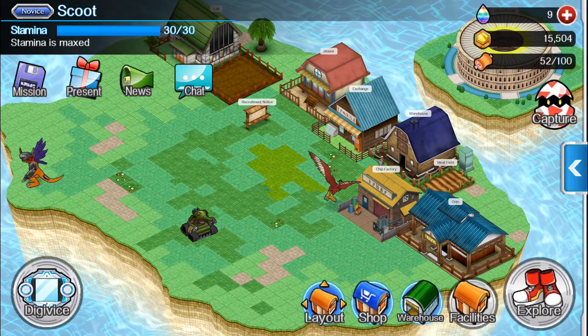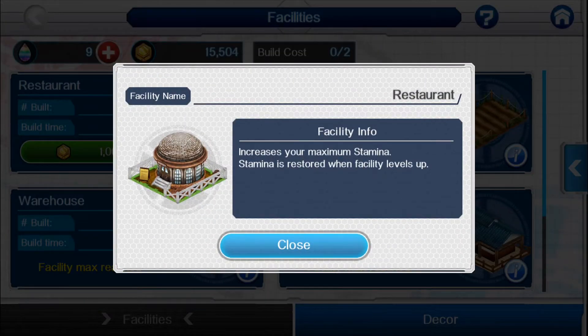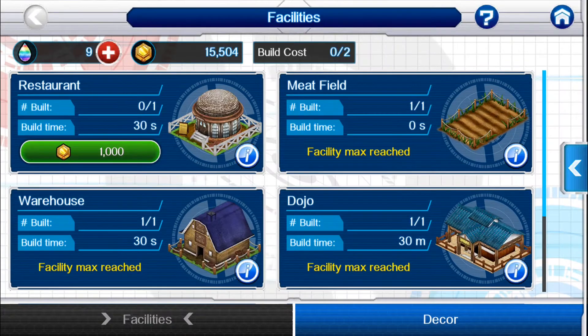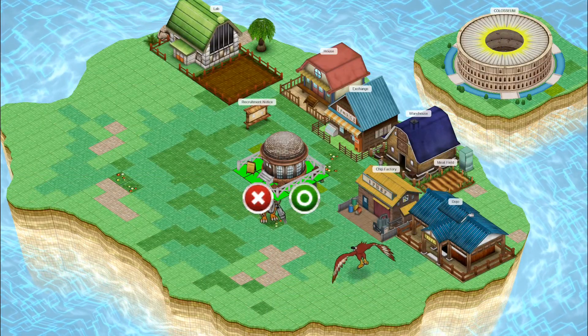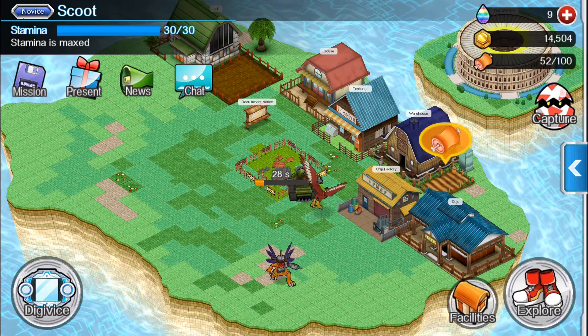And then we still have our facility to put up — the restaurant. What does that do? It increases your maximum stamina. Nice. So you don't want to level that up until you've used up stamina, if you're going to get the full effect of it. That's pretty cool — definitely excited about that. Now that I've been able to grind, I use up stamina a lot. That really looks like a good spot, just nice and centered — I'll just leave it right there.